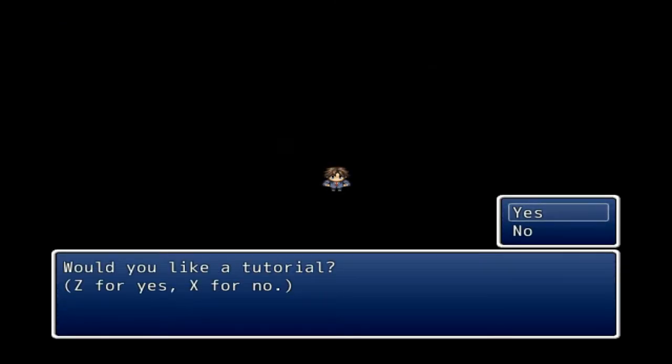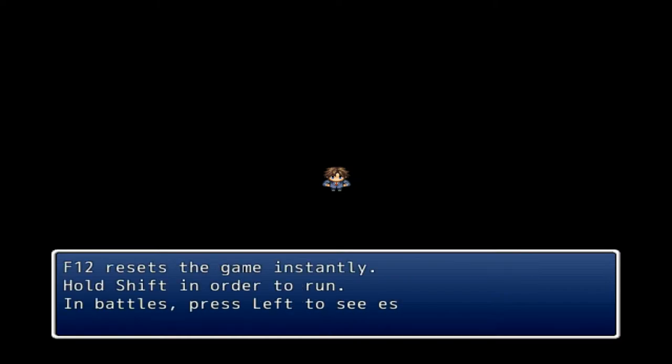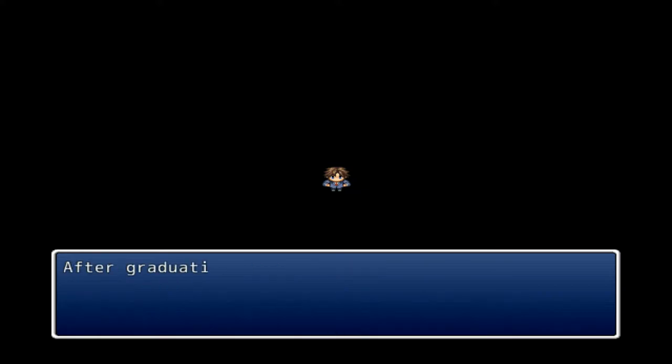We get the choice of the tutorial straight away — let's do it. Z selects options and interacts with objects, X cancels, X also opens the menu, both keys advance dialog, F12 resets the game instantly, hold shift to run. And that was the tutorial — just two little boxes of text. There's no voice acting in this game; you have to read everything.